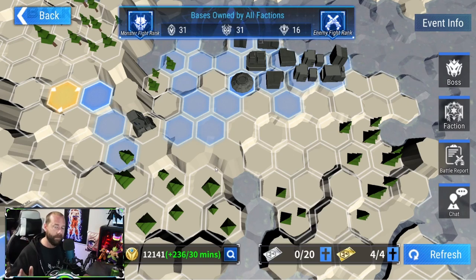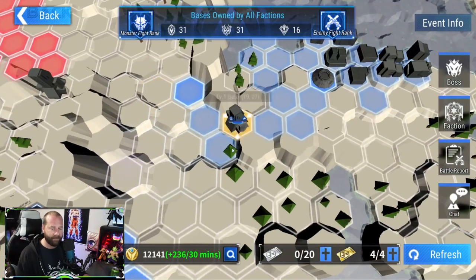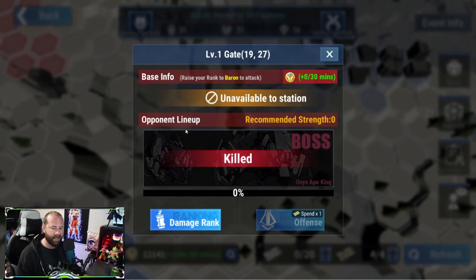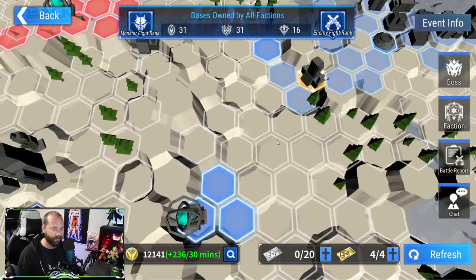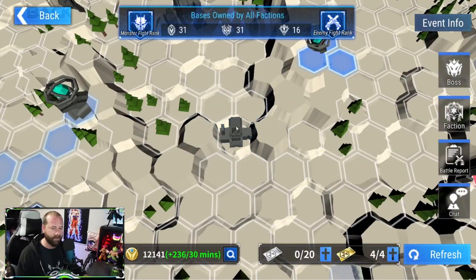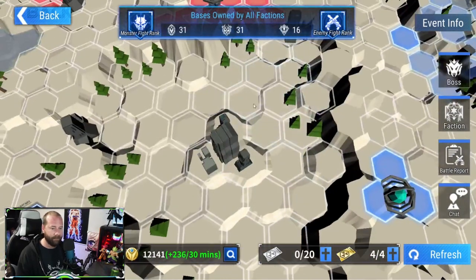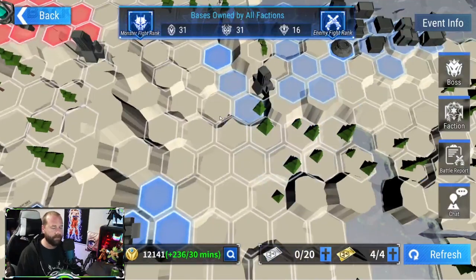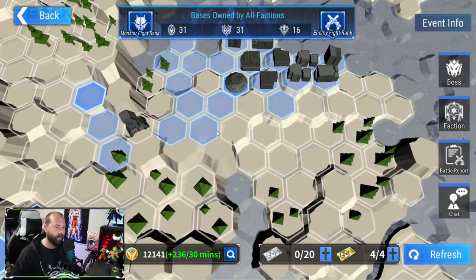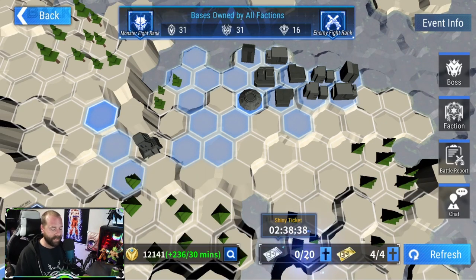The map is separated into outer, middle, and center pieces, and each of those layers is separated by bosses. When you first join, you're locked behind the level one gate — the Great Ape — so you have to kill that monster as a team before you can break into the middle. Then you have to kill one of the four level two bosses to get into the middle tile, and then the last boss is level three. Your main objective is to kill the first boss, then start expanding into the map.